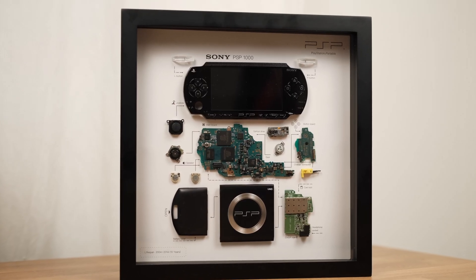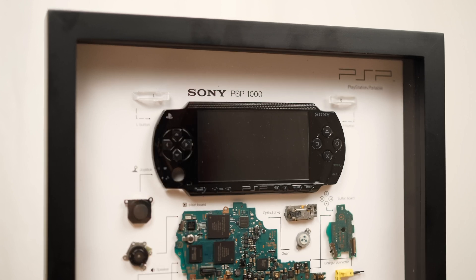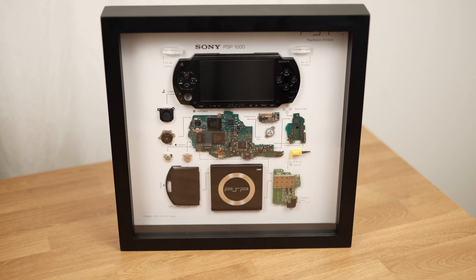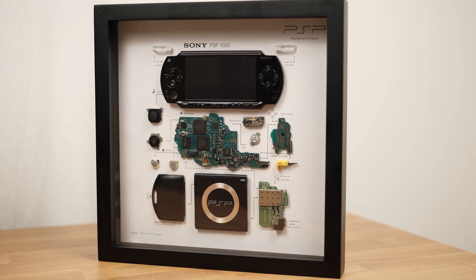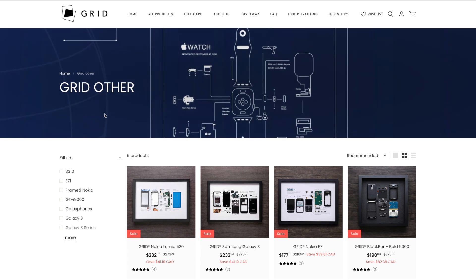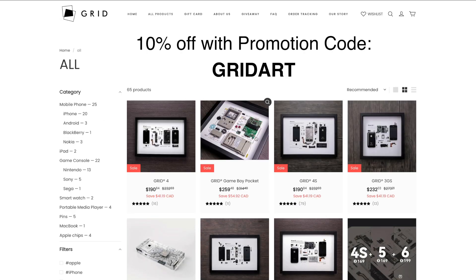Now let's look at this beautiful art from Grid Studio. This thing looks absolutely beautiful. The one I have here is for PSP 1000. This art is so detailed and clean — every single item inside this frame looks completely new. Every single component just looks so clean and fresh. The Grid Studio offers different types of art for smartphones, gaming consoles, and Apple products. If you are interested, please check out their website in the video description. You can also get 10% off if you use the promotion code GRIDART.